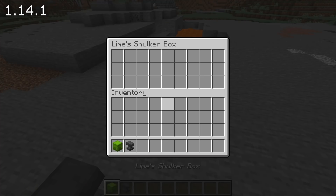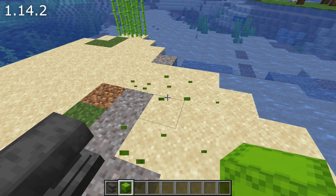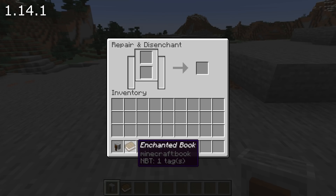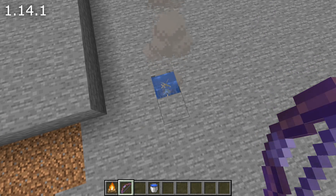In creative mode, if you place a named shulker box and then break it again, it will now get its correct name. And if you break an empty shulker box in creative mode, it will no longer drop as an item. Putting an enchanted book without a custom name into a grindstone used to give you a book called "Enchanted Book" that wasn't enchanted — it will now just become a normal unenchanted book. Flaming arrows can no longer light waterlogged campfires.